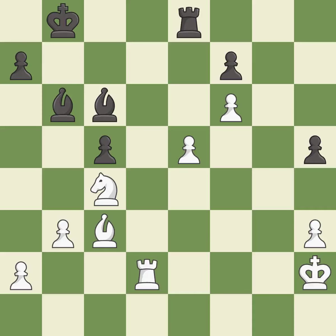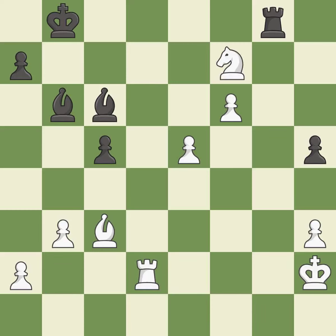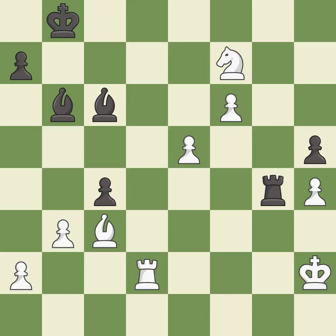This misses an opportunity to increase a bishop's scope by moving it to a better square. This allows the opponent to fork pieces — it is an inaccuracy. This forks pieces by creating a simultaneous attack. This takes an open file, a common method for activating a rook. That was a free pawn. This threatens to play checkmate. This prevents the opponent from being able to play checkmate — it is a great move. This defends a pawn that was under attack and had no defenders. This threatens to win a rook.